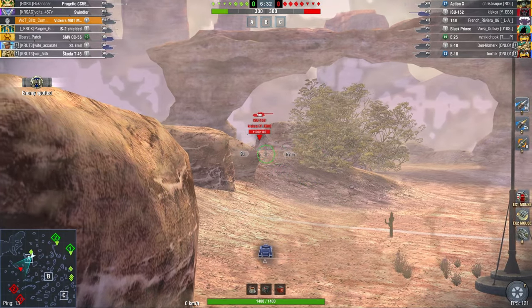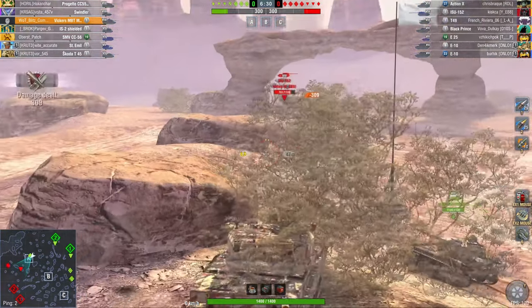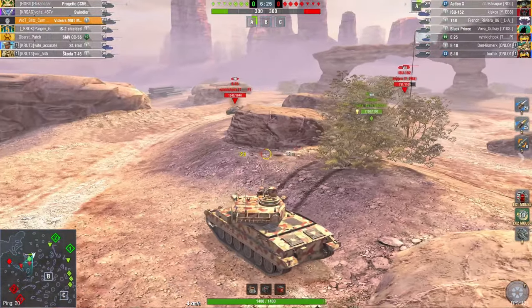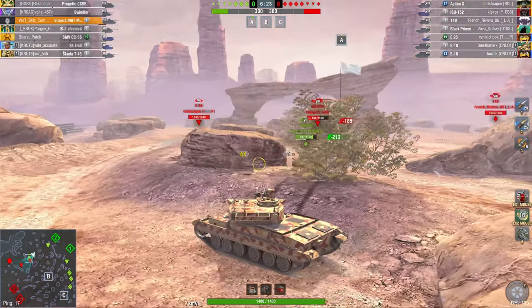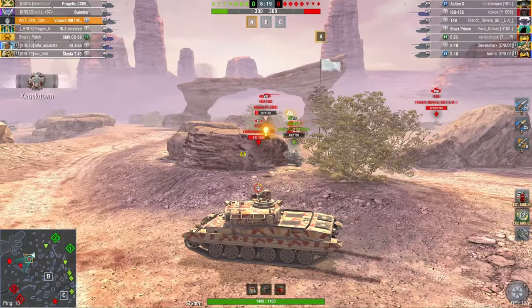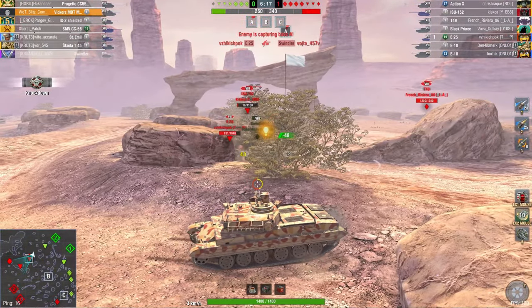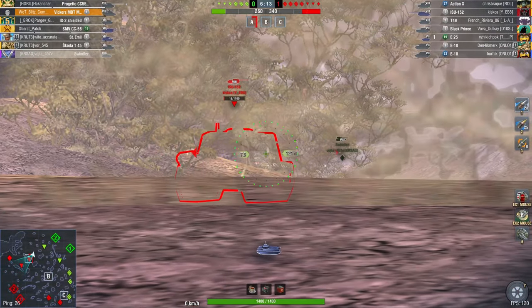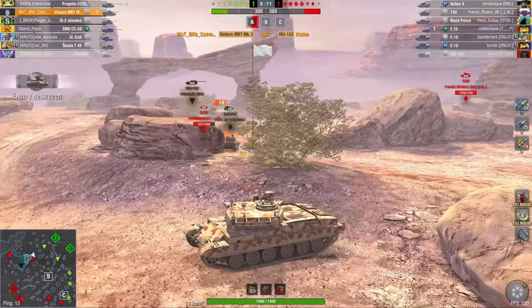Oh, here's the ISU-152. Can't take a shot there. And now we're going to have to be very careful, because that ISU-152 is going to be very dangerous. And here comes an E25 with his DPM. That is not going to be very nice, because the Swindler is now going to die. Obviously I'm not going to jump over there to help him, because he's dead anyway — that's a waste of my own hit points. What I want to do here is get this ISU out. I'm going to ensure that with the HE round.